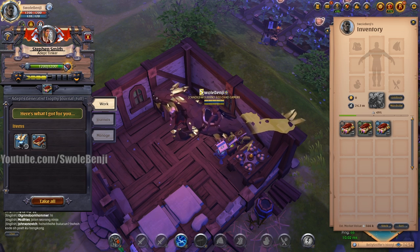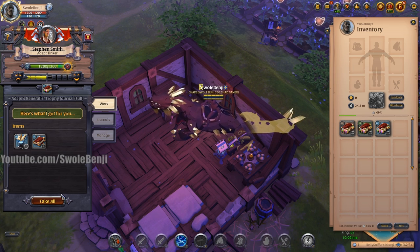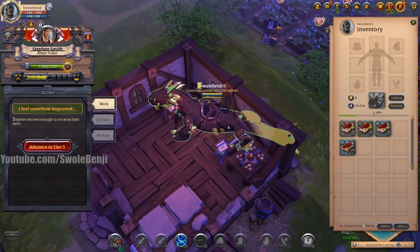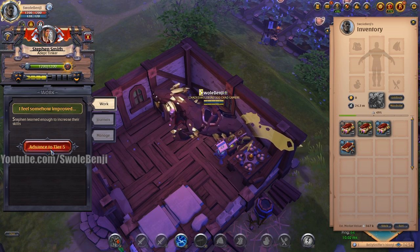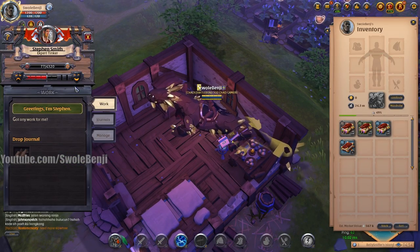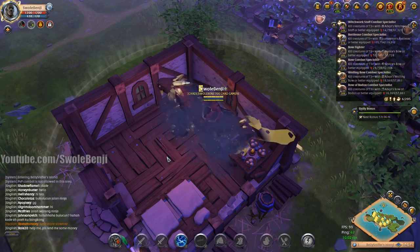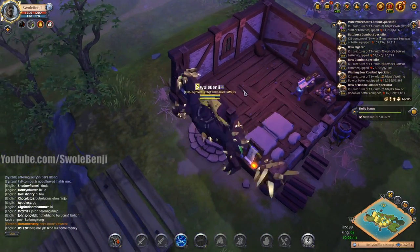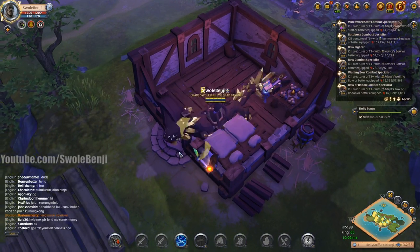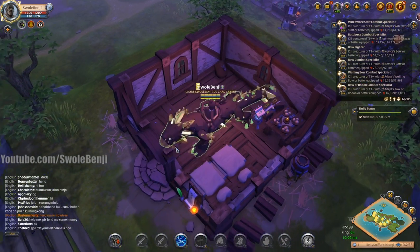You can see he got experience — this darker green bar at the top. He hit tier 5. So we take his stuff back, toss the trophy — it's worthless — and advance him to tier 5. He is now a tier 5 tinkerer. At this point I go to manage and pick him up because I want to sell him.